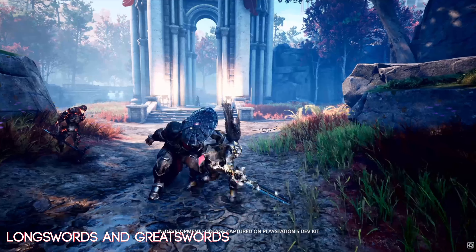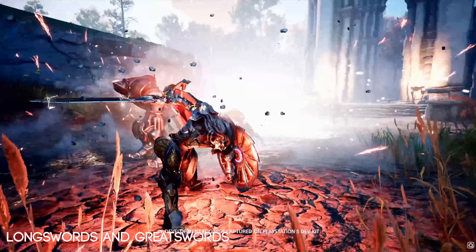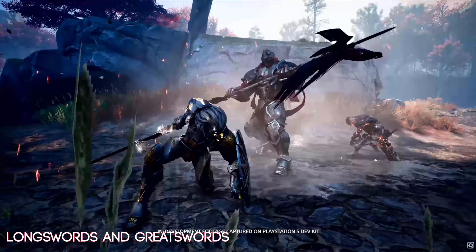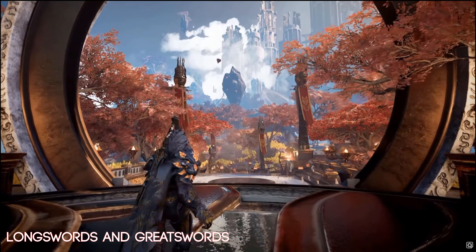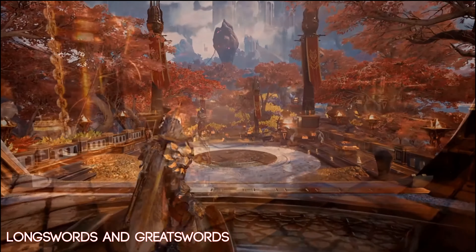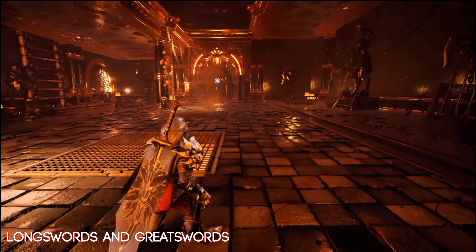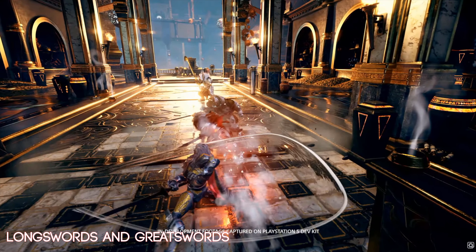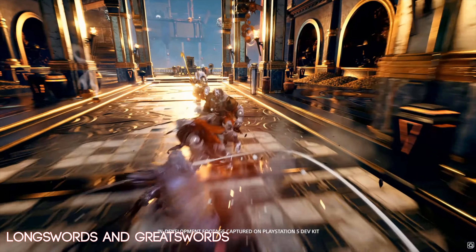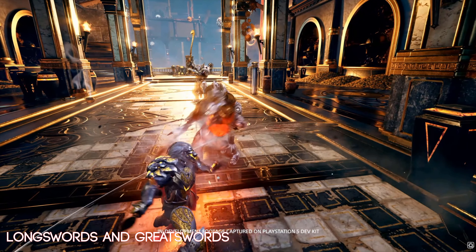First off we see Eclipse, and we're going to see Eclipse a lot. I think Eclipse is kind of the flagship, poster-child sword. The sword looks really cool and it'll be interesting to find out what each weapon brings to the table ability-wise. The sword that Silvermane has I'm going to call the boring sword — not all swords can be super amazing looking, so this one is just the boring sword.